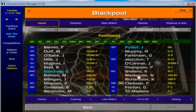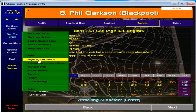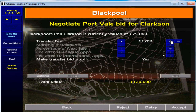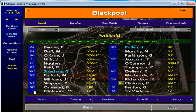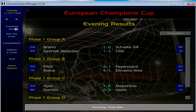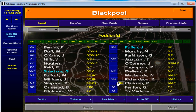Did I put Phil Clarkson up for transfer? He's a bench player at the minute. How much money do we actually have? 150k — I suppose it'll do. I might have a little mix around of the formation and see if Madeira can do better up front on his own, especially because it's an away game at Chesterfield.